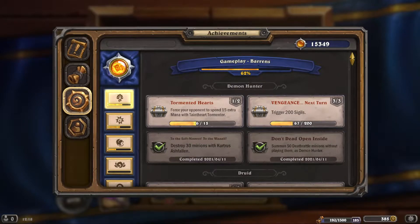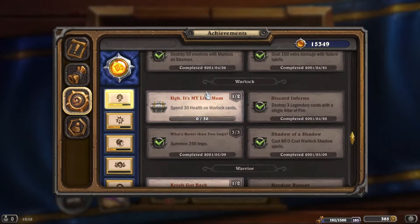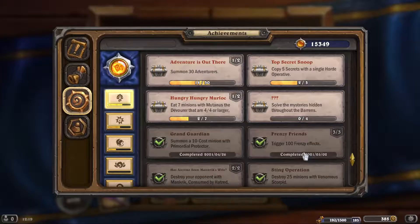Hello everyone, we're doing a special video today — we're going for a very cryptic achievement: question mark, question mark, question mark. Solve the mysteries hidden throughout the Barrens. It's the Mysteries of the Phoenix card back, 100 achievement points. Not really worth the reward, but it's a bit of fun.